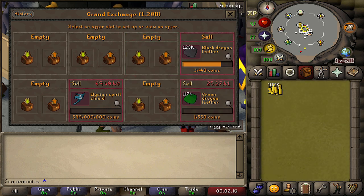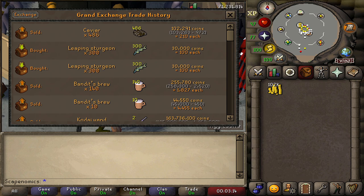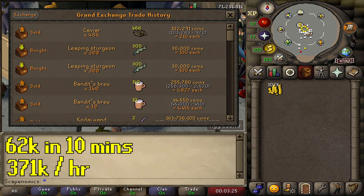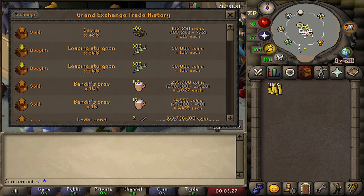We got 102k from selling the caviar. After removing the cost of the fish we cut, we actually ended up with a 62k profit in 10 minutes, which means if you were to do this for an hour you could expect about 372k — really not too bad for another no requirements moneymaker.